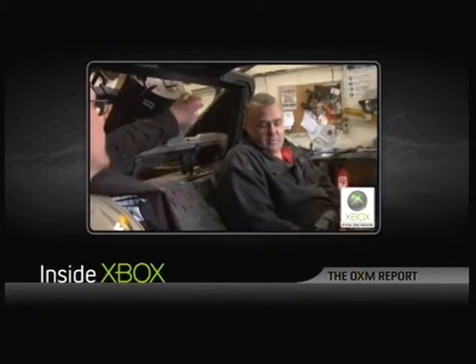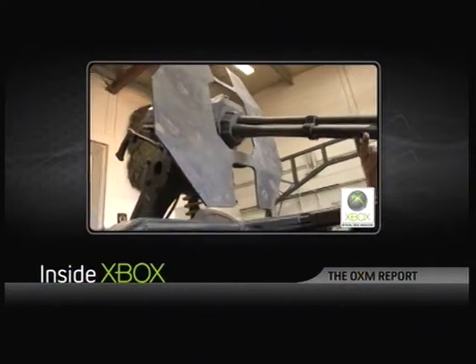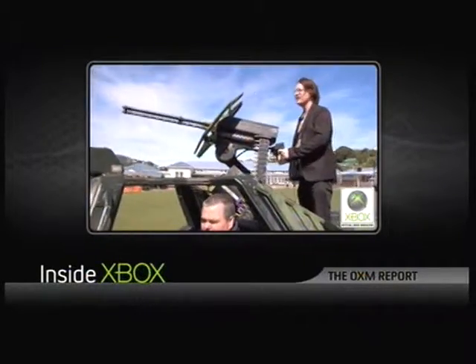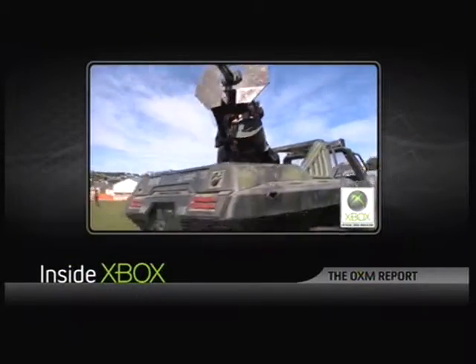And the gun — how does that work? The barrels here rotate. We've got a brake in the base and you pull the trigger on that, and the whole lot will slew around. So if you're agile enough while the vehicle's moving, you can run around and just shoot in 360s.